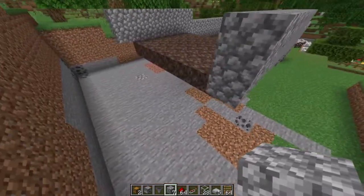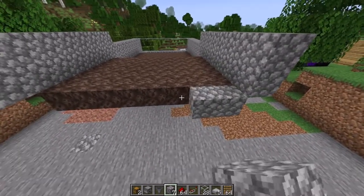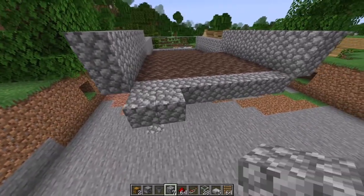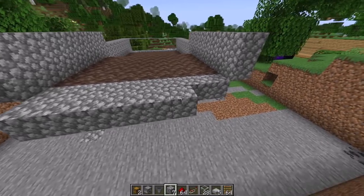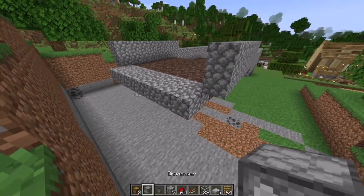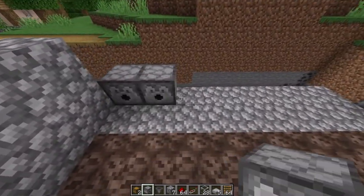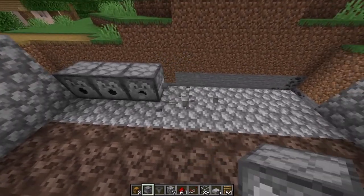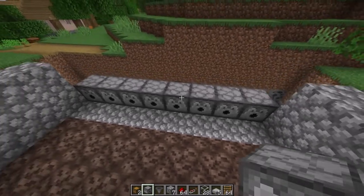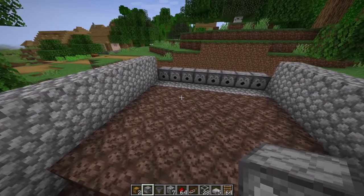Once you have finished both sides, that is how it's going to look. Then we need to come back to the back of the farm and place stone all across here for a total of eight, twice — this is going to be the base to place the dispensers. The next thing is to place the dispensers, eight across, and you have to make sure they are facing inwards toward the farm. The reference is the little faces — they have to be facing inwards, otherwise it will not work.